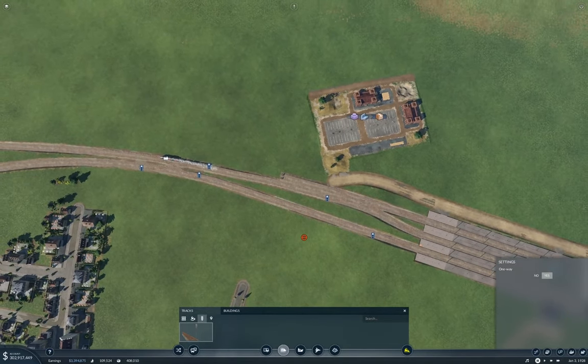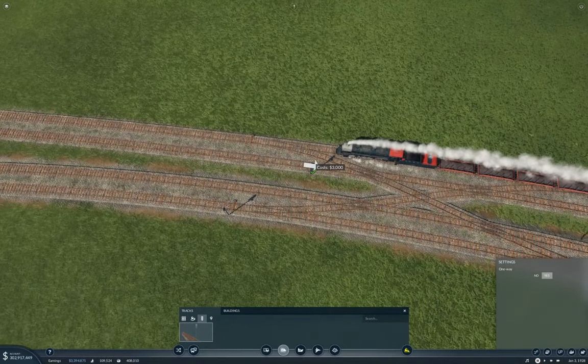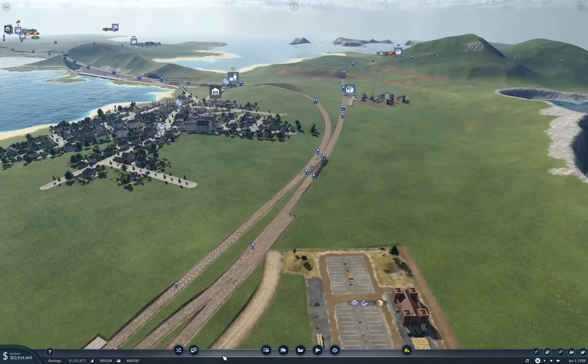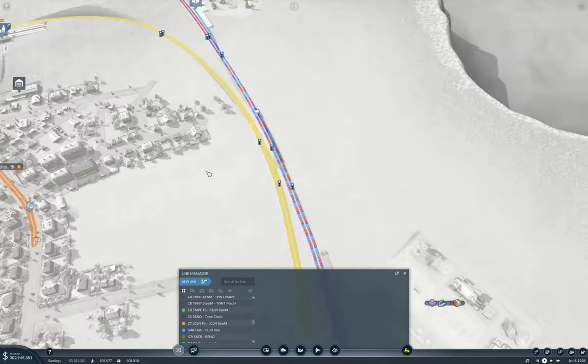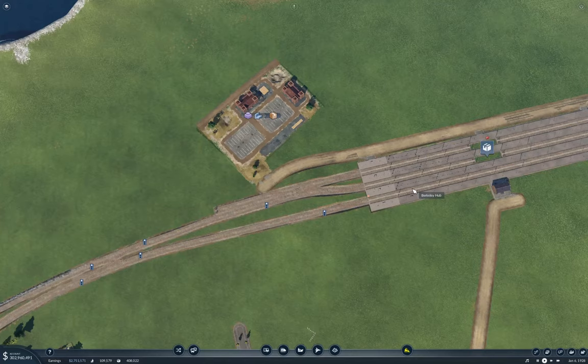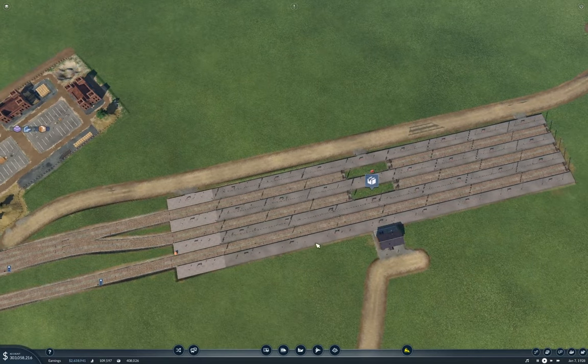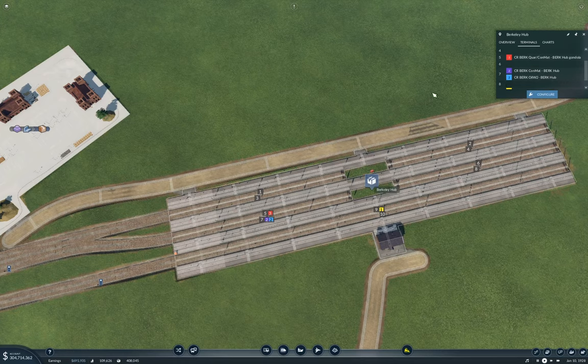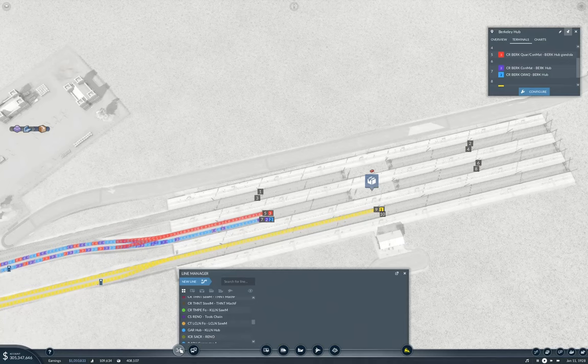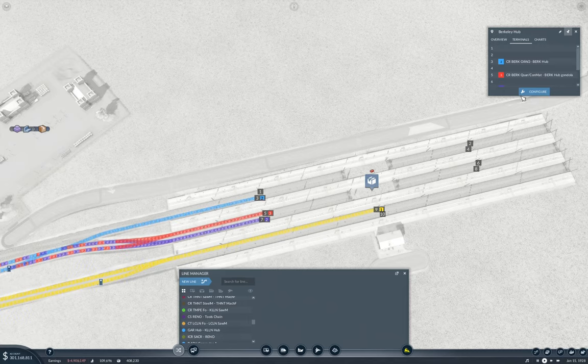Over here I need a signal here and one here. Yeah okay, that solves the potential ambiguous pathing there. Now what do the lines look like? Tolerable. Terminals — wait, what? Okay, five and seven. So the oil well can go to three. Yeah, that will work.